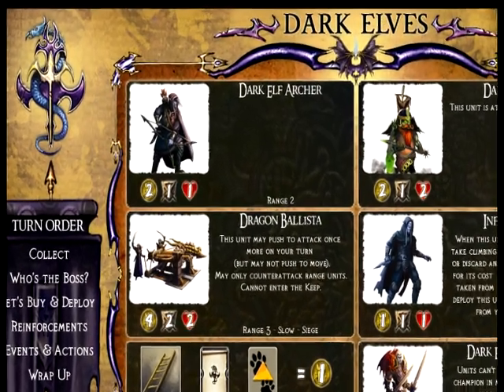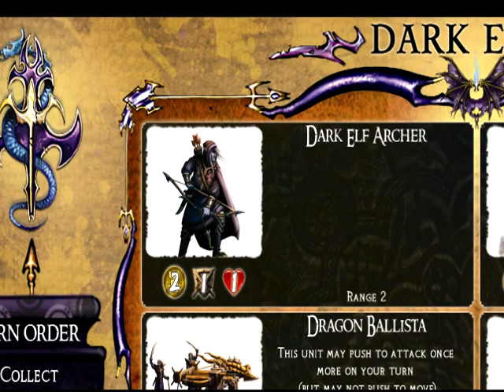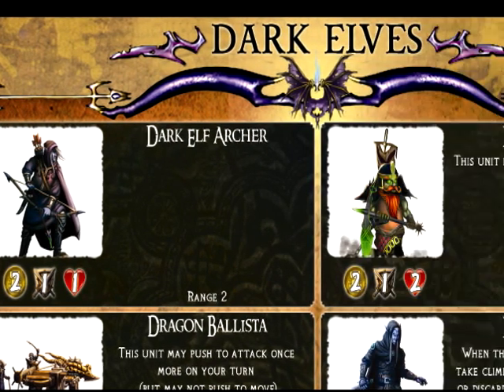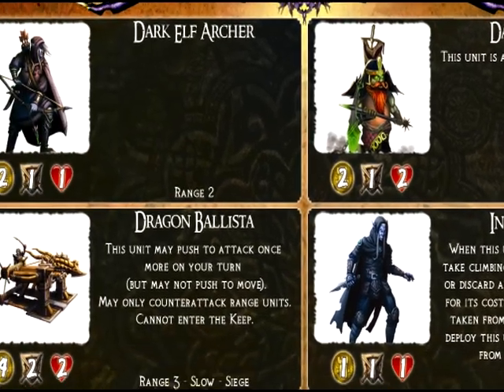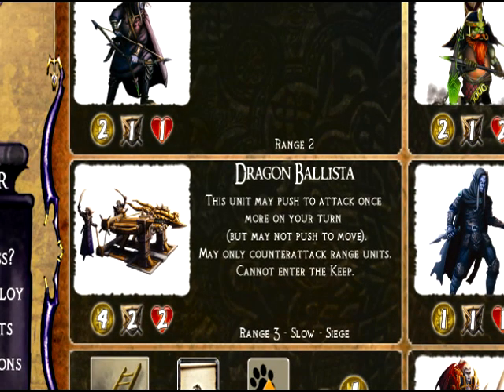The Dark Elf Archer has a range of two, so it's got great distance for shooting. The Dark Miner is basically dwarven slaves controlled by the Dark Elves — they really shine when attacking structures like castle buildings or walls, as their attack actually increases. The Dragon Ballista is the main siege weapon for the Dark Elves, with attack two and health two. You can push this unit to fire more — pushing means straining the unit to do more than normal — and it has a range of three.